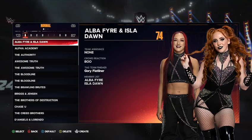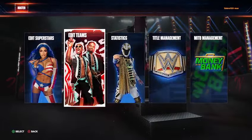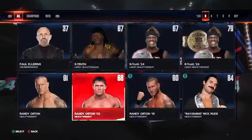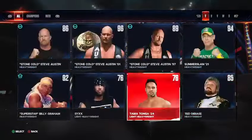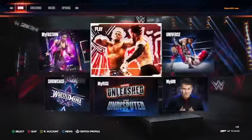As long as you don't press Default — where it resets everything — you should see now that when you go down to the A's, you've got Awesome Truth. If you want to give them the new titles, go to Title Management, go into Custom Championships. WWE World Tag Team — change it to R-Truth24 and R-Truth24 for both, then The Miz, and press Accept. Now they'll come out in the ring with the titles and everything.